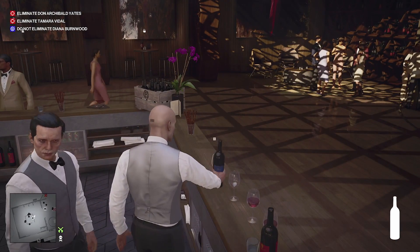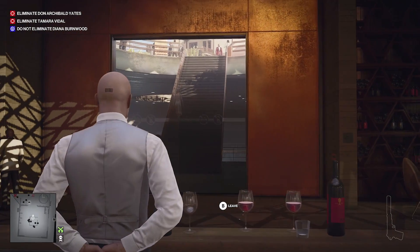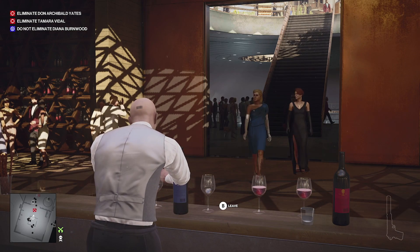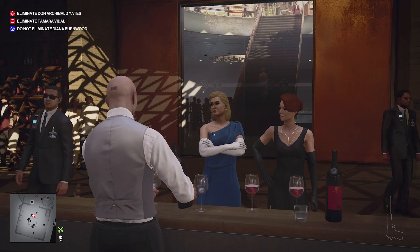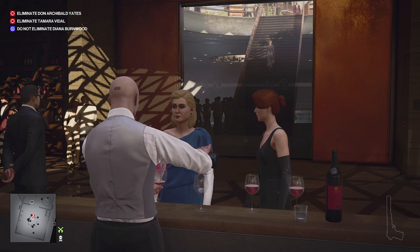We'll place the wine and stand here, and now we just need to wait for her to arrive. It's been about two and a half minutes. Our target is the lady in blue, so if you just poison the glass — why don't you give this and offer her.